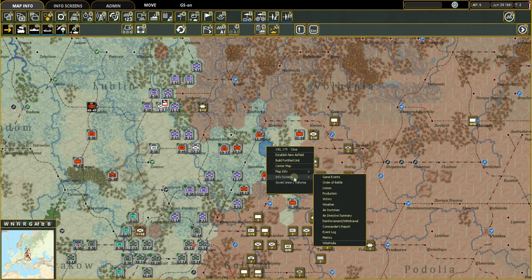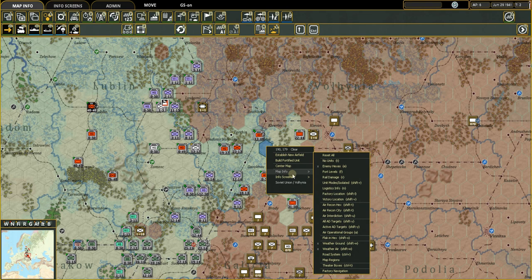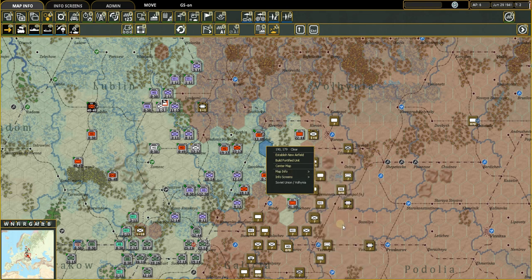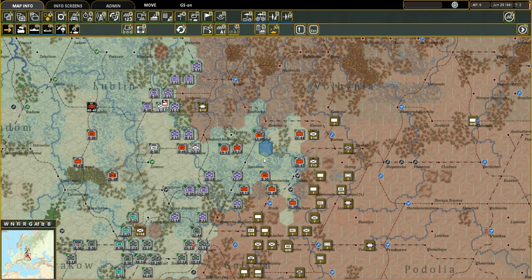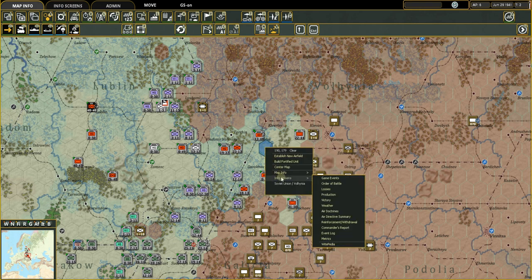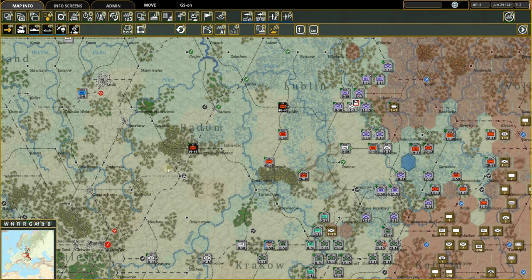We also have info screens accessible from here. You can go directly to the commander's report or reinforcements and transfers from a right-click. That may become more important as we move back to a city like Krakow.